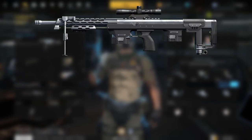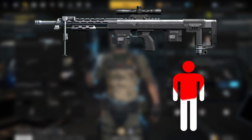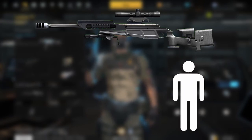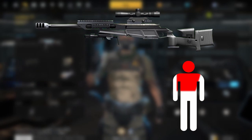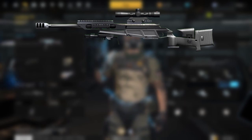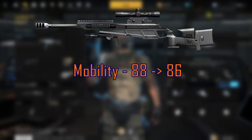Let's talk about the guns themselves. The DSR1 has received a decrease in the damage multiplier for head, neck, shoulders, chest, and stomach shots. Also, the sway is bigger and faster when aiming. The Blazer R93 has also received a decrease in the damage multiplier for head, neck, and chest shots. It has also received a slower aiming speed, making those quick scopes a little harder, and like the DSR1, the Blazer's sway is also bigger and faster when aiming. On top of those changes, the Blazer has received a decreased mobility stat from 88 to 86.